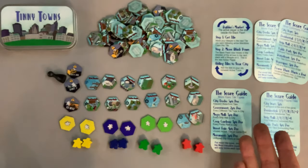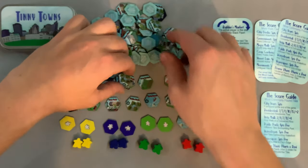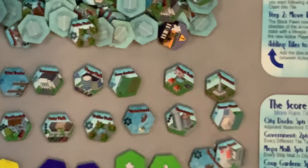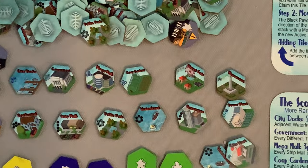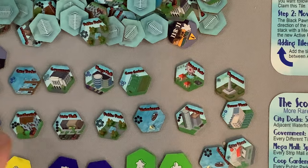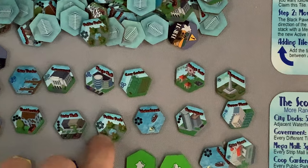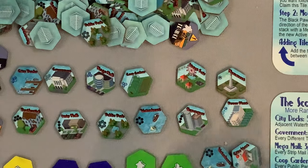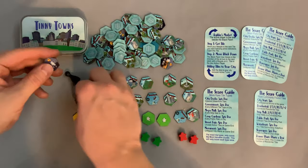There is a ton of these tiles in the game. These are the unique tiles: city park, government, mega mall, co-op gardens, street fair, monument, city start, residential, strip mall, public parks, waterfront, skyscraper, and power plant. You'll notice all of these are also listed on your little scoring card, which is really useful.